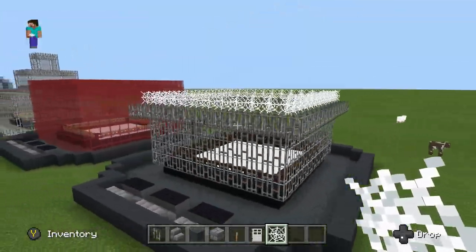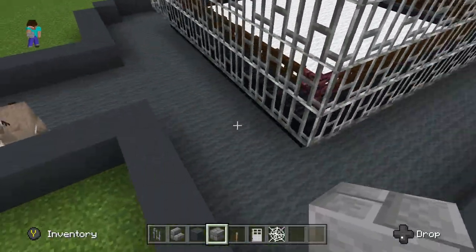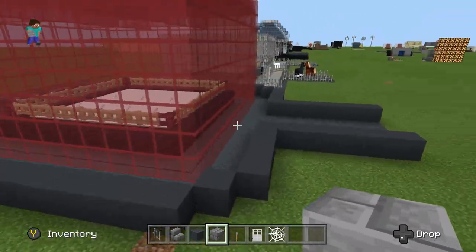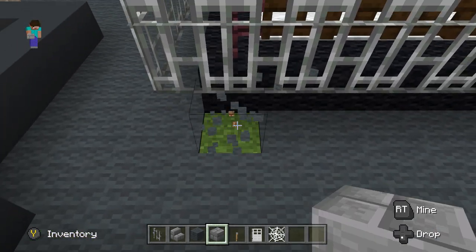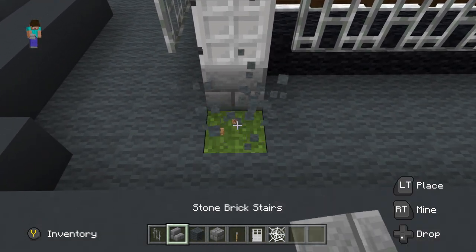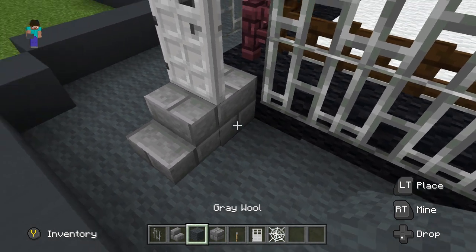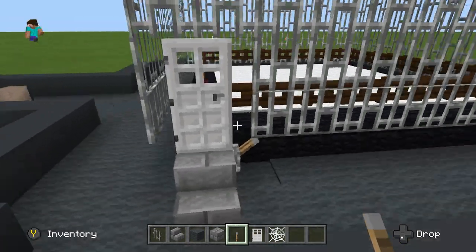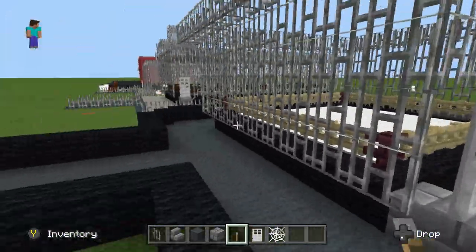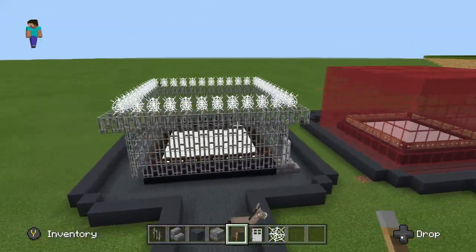Now we have our barbed wire along the top. The last thing we need to do is build the door. For WWE's sake, the door is always in the front corner on the right side of the entrance. We break these two blocks here — that's where our door is going to sit. Then we put down the steps, break the carpet, break out that block, fill it in with gray wool, and put the lever in. I'll check my other steel cage to verify if the door should be farther to the outside or inside — okay, farther outside.